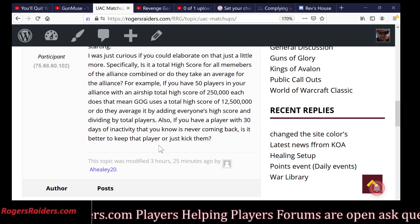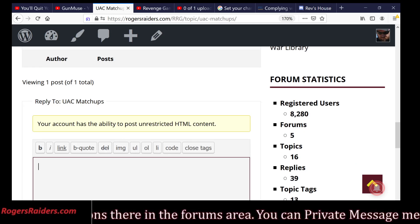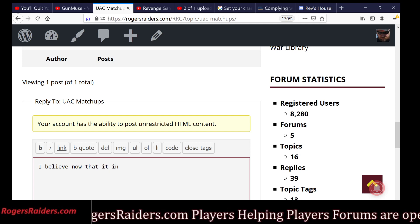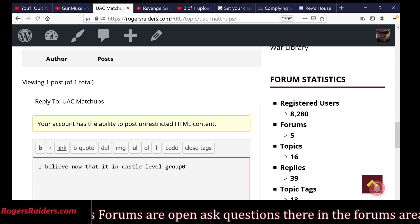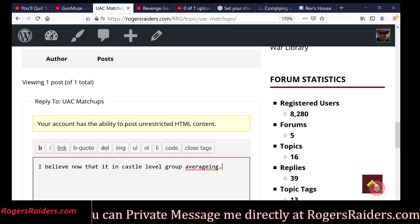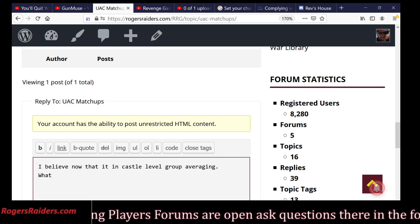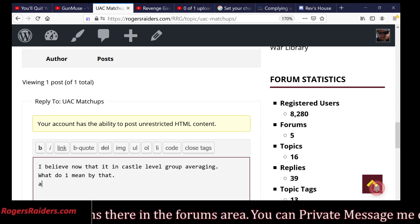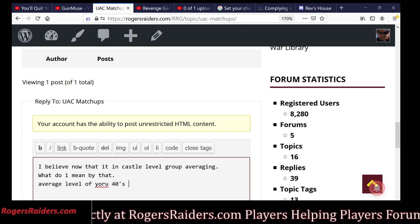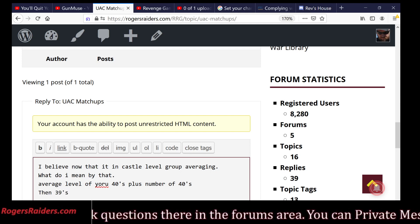Oversimplified — I believe now that it is in castle-level group averaging. What do I mean by that? Average level of your 40s, plus number of 40s, then 39s, etc.